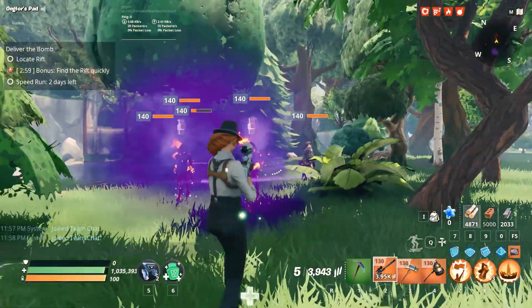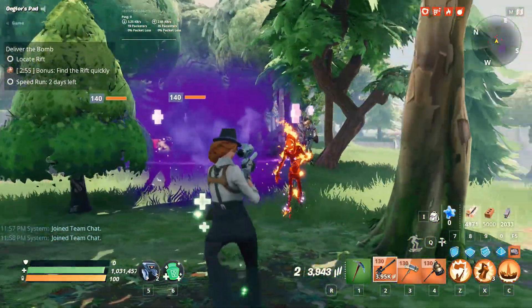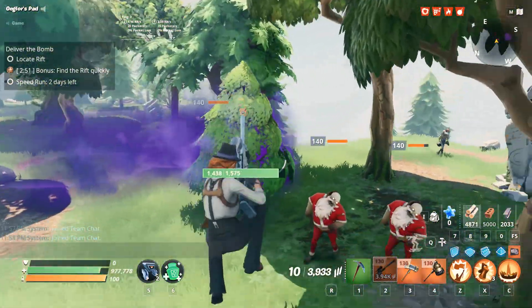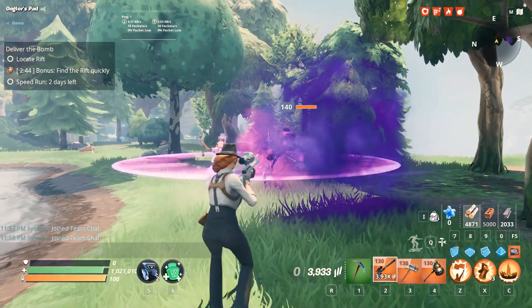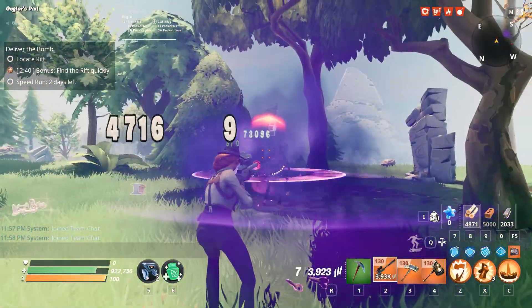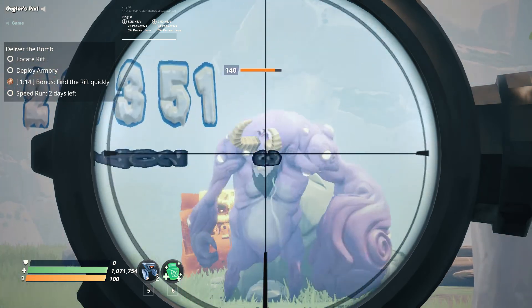Honestly the damage is all right — I don't see anything special about it. As I mentioned briefly before, the five-shots-in-a-row perk — I've never been a fan of it, especially with this weapon, because if you have a lot of husks rushing at you, you're not going to have a lot of time to aim down your sights and try to get those headshots. That's why I think the 44% against fire would be a lot better, but still, that's not saying much.